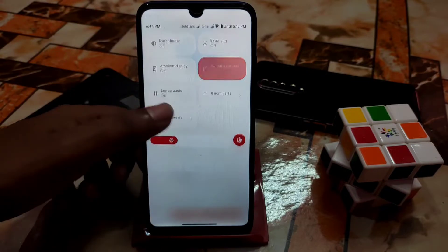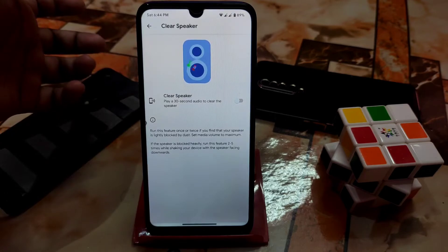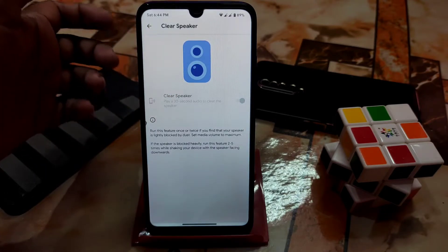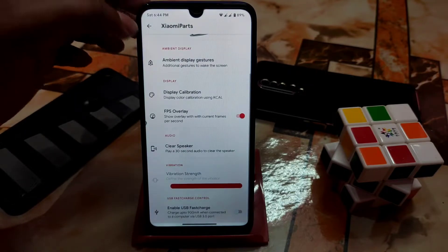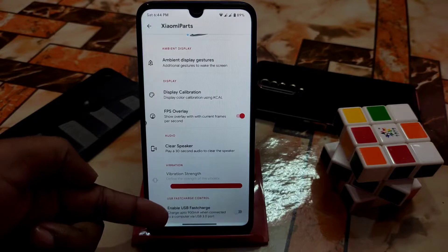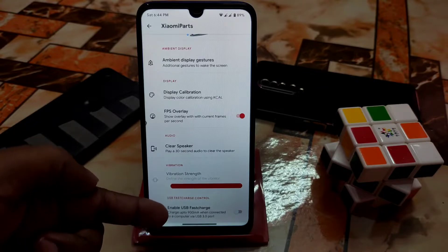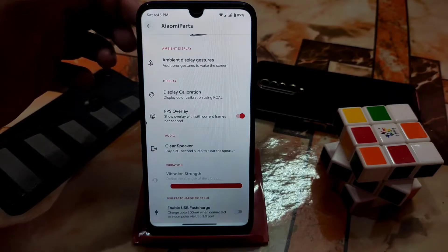If you want to make your speaker clear, you can enable that feature to clean your speaker. When you connect your device with a USB cable to your computer or laptop, just enable 'USB read faster' and your device will also charge faster.